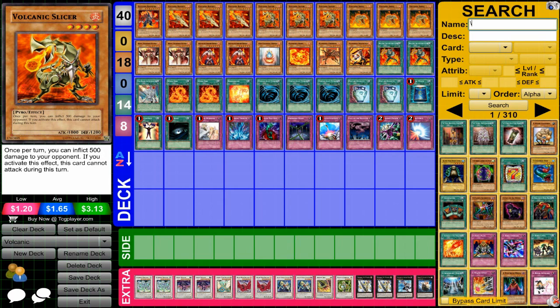Then Volcanic Slicer, pretty nice with 1800 attack, and also his effect that you can do burn damage. Which is really nice if you're going to use him for an XYZ or a Synchro, or if you're going to use him for Tri-Blaze Accelerator.